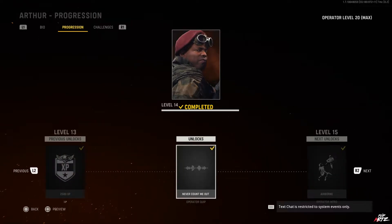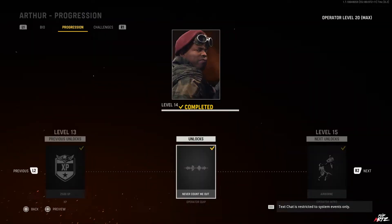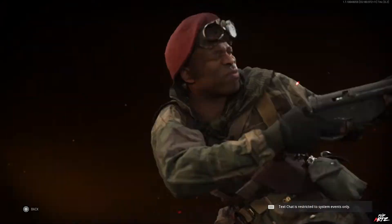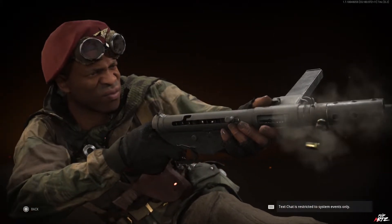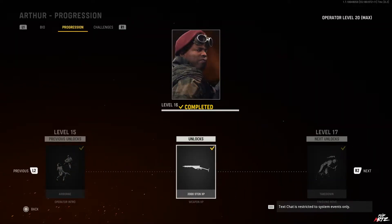At level 14 you get the operator quip 'Never Count Me Out' which sounds like: 'Never count me out.' At level 15 you get the Airborne operator intro. Moving into level 16, you get 2000 weapon XP for the Sten SMG — a great way to continue leveling that weapon.